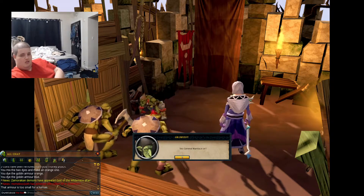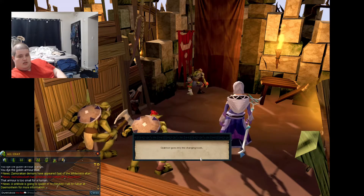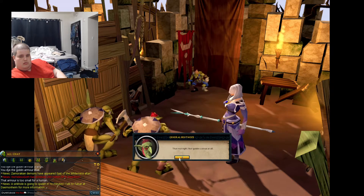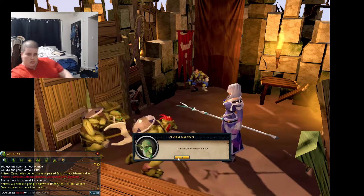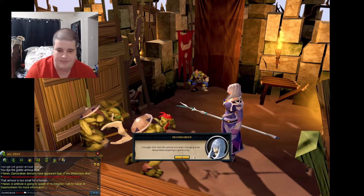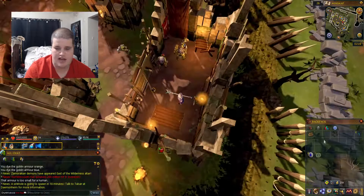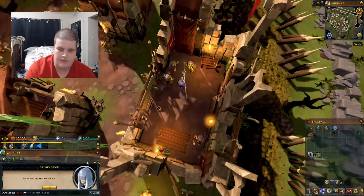Now Grubfoot in his orange armor is going to put on some blue armor. Then the generals say 'Humans, get us brown armor' — and you say 'I thought that was the armor you were trying to change from.' 'Nevermind, anything is worth a try.' Goblins are not smart at all, and that is very applicable even in RuneScape.